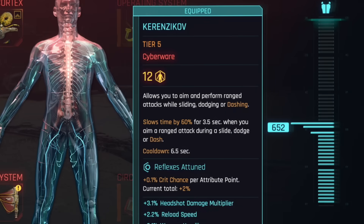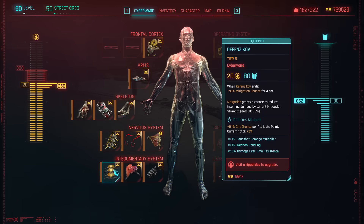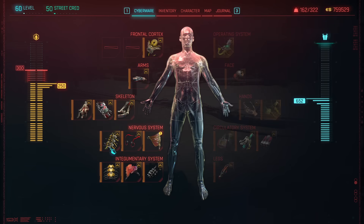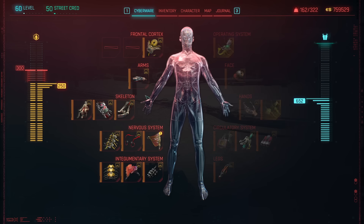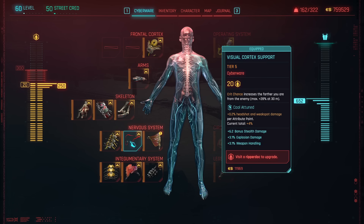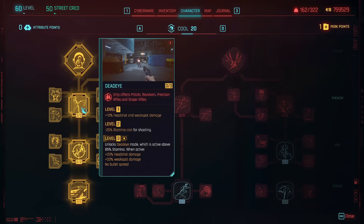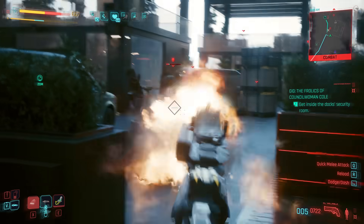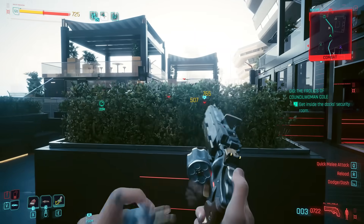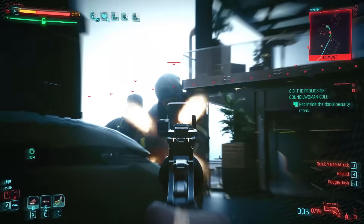In the nervous system I'm running the Kerenzikov for the slow-down-time effects, combining it with the Defensive Kerenzikov to increase your mitigation chance once Kerenzikov ends, as well as the Kerenzikov Boost System which further buffs that. I'm also using the Visual Cortex Support so crit chance increases the further you are from the enemy. Because we have no bullet spread and no damage fall-off with these pistols thanks to our perks, you can be as far from enemies as you like, and it's Cool-tuned for that extra headshot and weak spot damage.